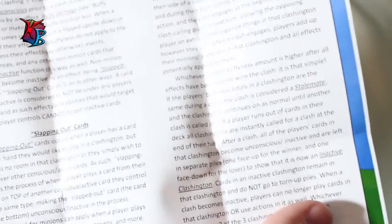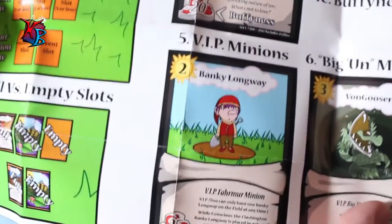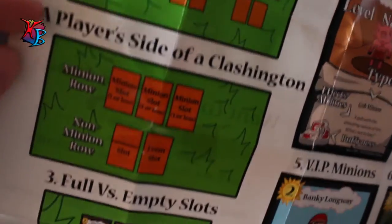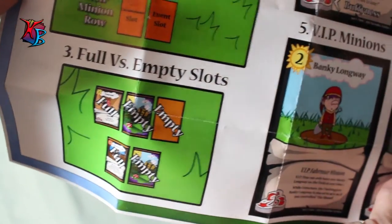It also has a nice border from a piece of artwork I did a while back for Clash. The second piece shows all the different things — the player side of the field, the player side of a Clashington — giving you the whole general idea of how the board layout is supposed to be.